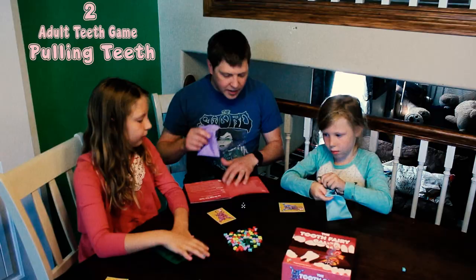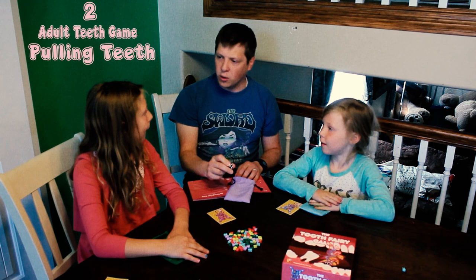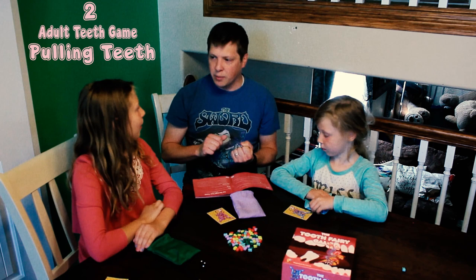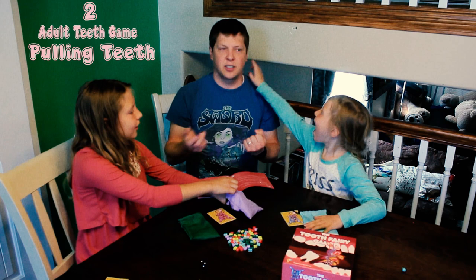We're going to take turns rolling this one die. Depending on what you roll, you get to do a different thing — most of them involve taking a tooth out of a bag, and you can always choose any of the bags. Keep what's in your hands secret. Rolling a two means you can pull two random teeth from any of the three bags. A roll of one or three means that corresponding number of random teeth from any bag. One, two, and three are pretty simple.